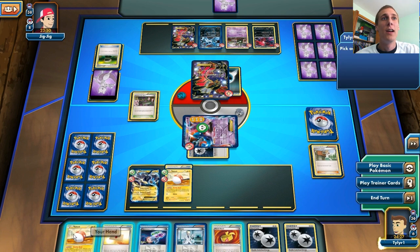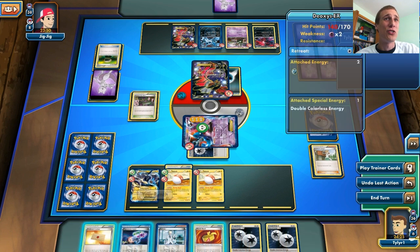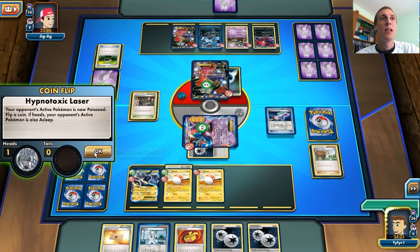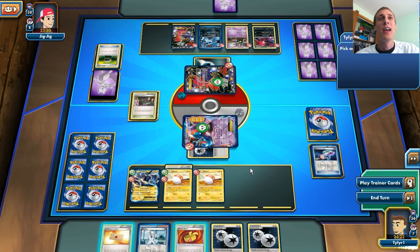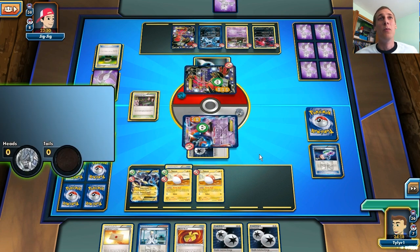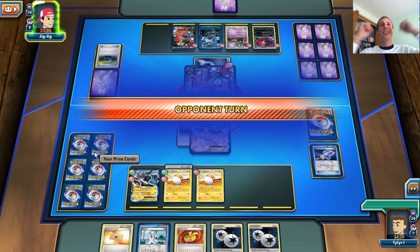Next turn we might be able to retreat if we don't get knocked out. It looks like we can poison this Yveltal, so let's do that and put him to sleep. Hopefully he stays asleep, because that would be awesome. Can we retreat next turn? I wake up and he stays asleep — nice! So next turn I can bring out my Thundurus and potentially even knock out this Yveltal with the Thundurus. We're going to be doing like 120 damage to this guy — easily knocking out this Yveltal next turn with our Thundurus.